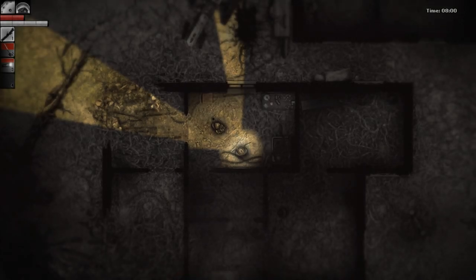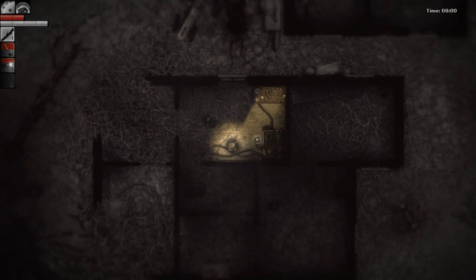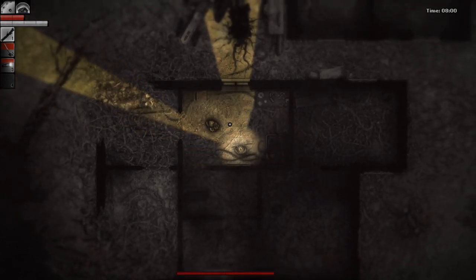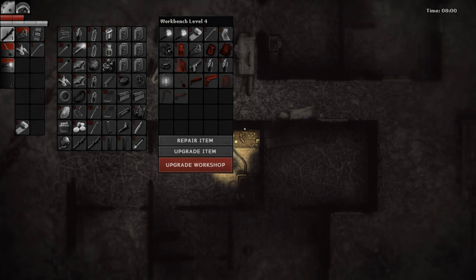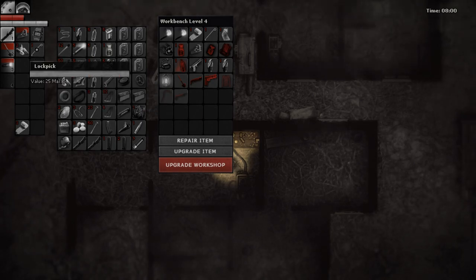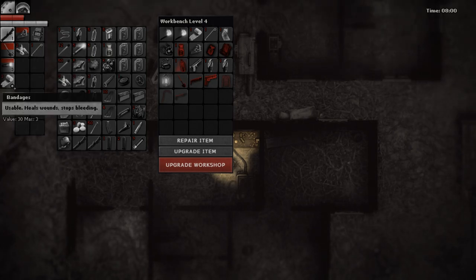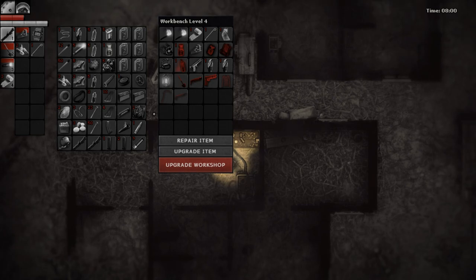Hello and welcome back to Darkwood. Here we are on day 12 - slightly less pleasant than 12 days of Christmas, but we're slowly but surely making our way through chapter one. We've got a few things to do: there's a tank wreck we discovered last episode, we cleared out some savages but still have a few to deal with. I made a lockpick for a box out there, increased our hotbar by one, and hit the jackpot on loot last episode.